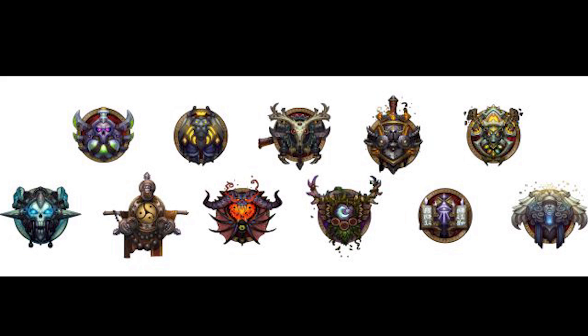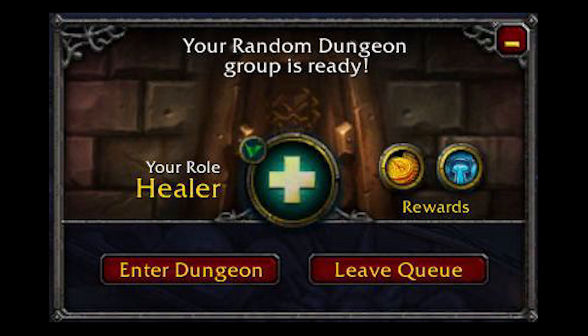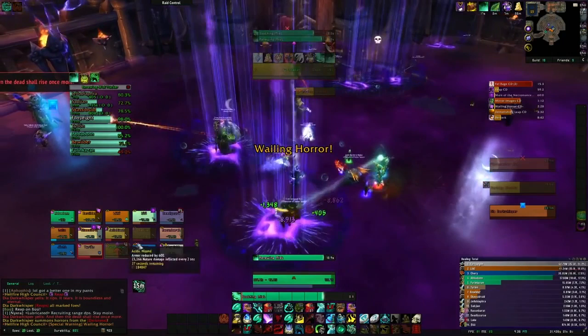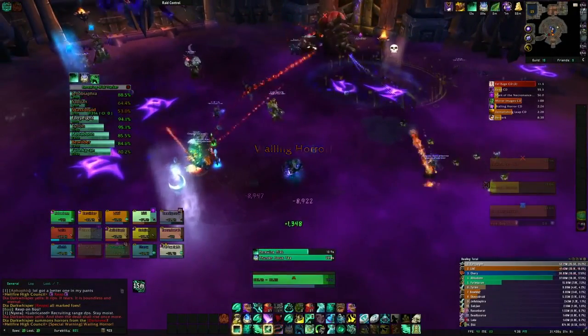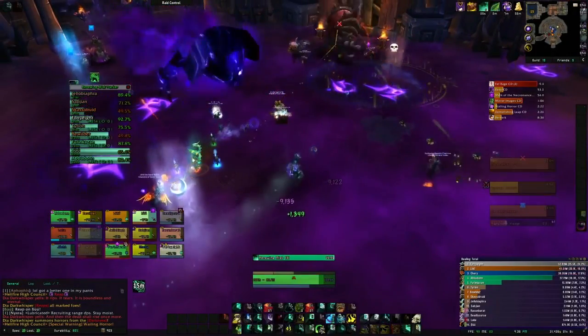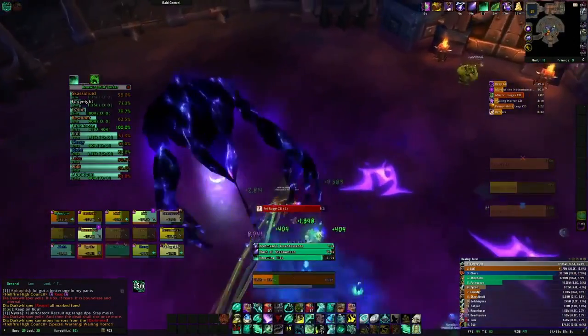The classes that can tank in World of Warcraft are the Protection Warrior, the Protection Paladin, the Blood Death Knight, the Guardian Druid, the Brewmaster Monk, and in Legion, Demon Hunters. Next, we're going to talk about healers. They are the group support and the backbone of the group. All healers are equipped with a variety of healing spells and different methods to heal their allies, and a healer's ultimate goal is to keep their entire group or raid alive till the end of the encounter.